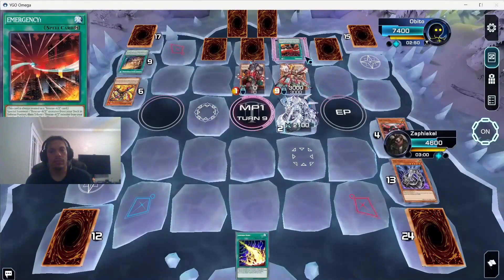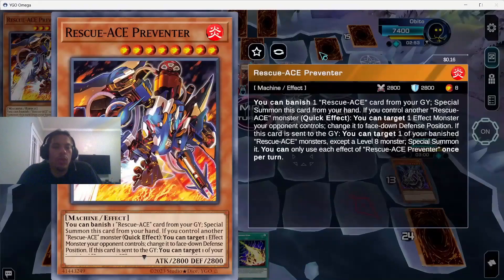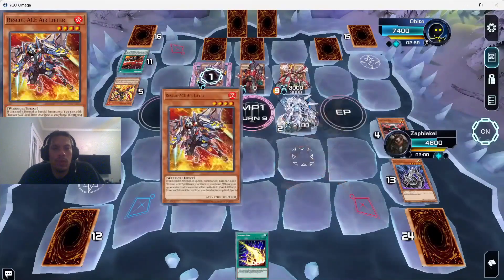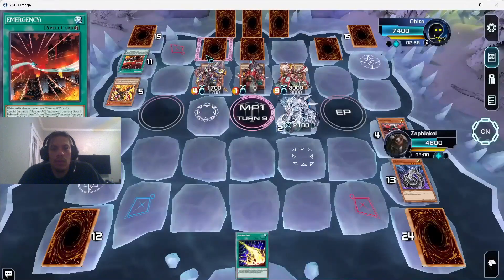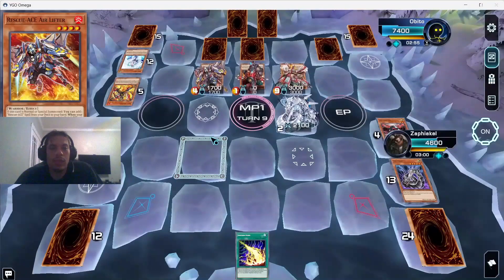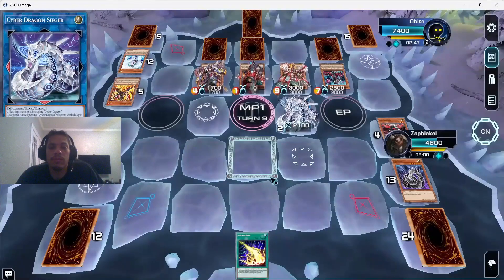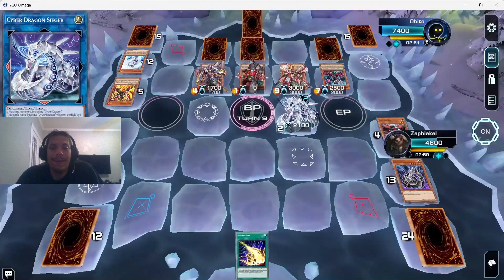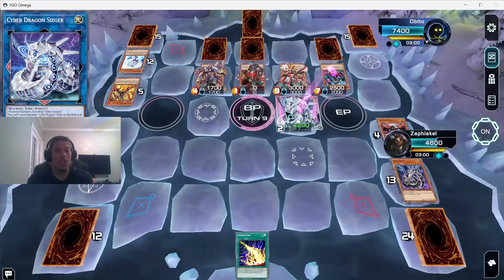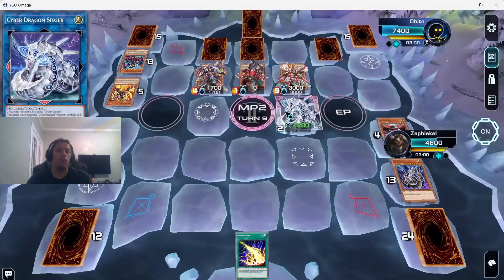He gives up one of the set cards to summon Diabelstar, uses Emergency, summons from his banish pile for another search. He gets rid of his effect bail card — he probably would have won if he kept it. He summons Diabelstar and sets another card off her, but he doesn't have any Sinful Spoils left to set. He swings into Seager, which is really weird — we just pump up Seager and kill his Diabelstar. He didn't set a card and swung into a bigger monster. I was very confused.